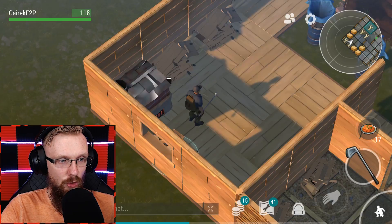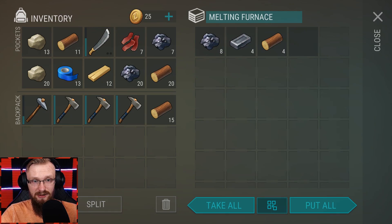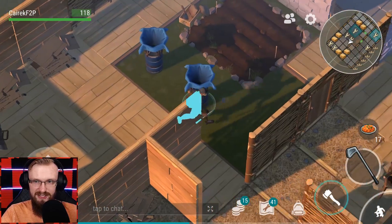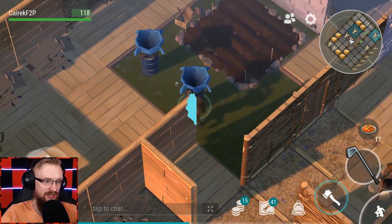Do I have any more hatchets? I still have my level one hatchet, so let's chop down this furnace — maybe we'll get here some iron. And inside, indeed, we're gonna get here some iron, baby. I think this is going to be the full base, if I'm not mistaken. I think I picked up everything. Did I chop down the chest there on the very, very right?